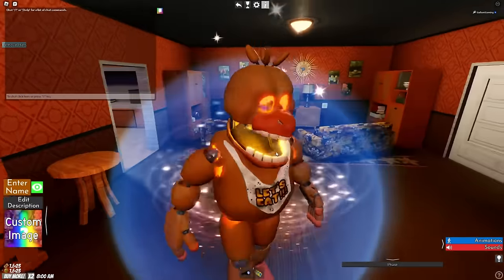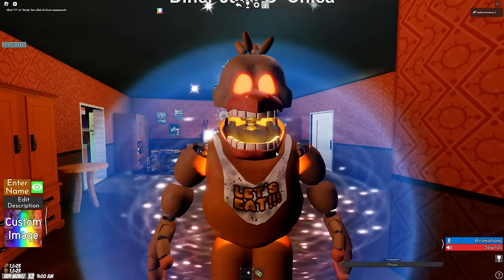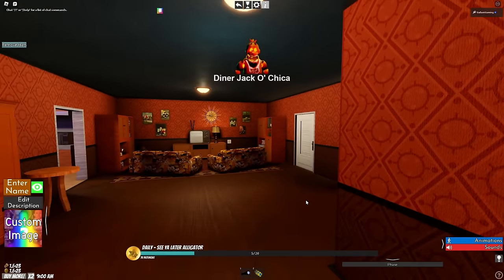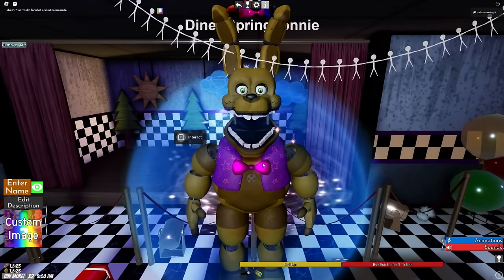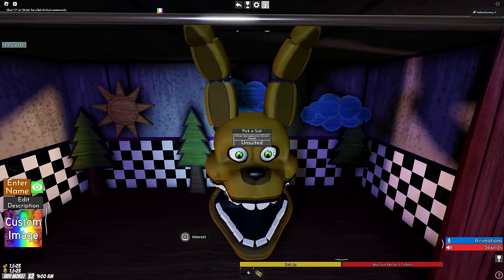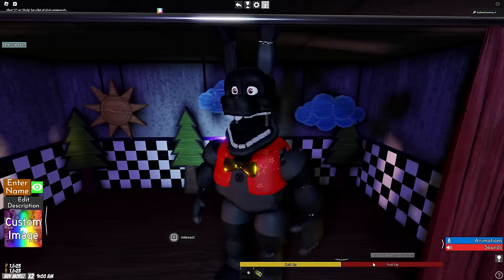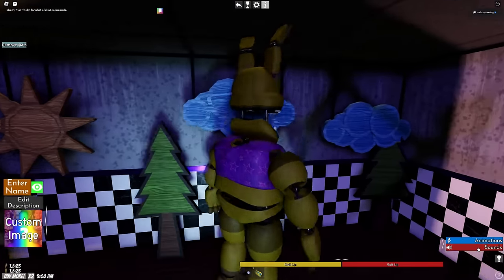They even have the Diner Jacko animatronics — here's Bonnie and here is Chica. They look so weird like this; why did they fill in all the holes? This isn't right. We even have Diner Spring Bonnie — he's really wide with his nice vest. It is weird seeing a Bonnie model as wide as a Freddy model. We could be a giant head and buy another suit up — it's Night Bunny! And then we can be the giant Night Bunny head.